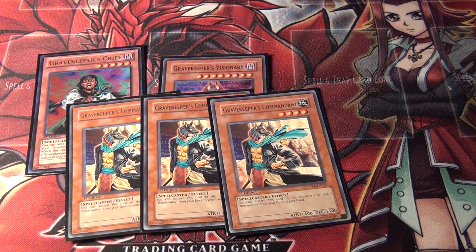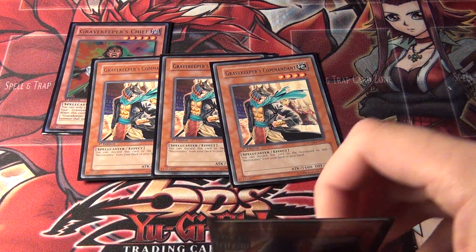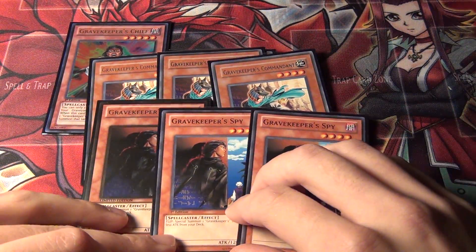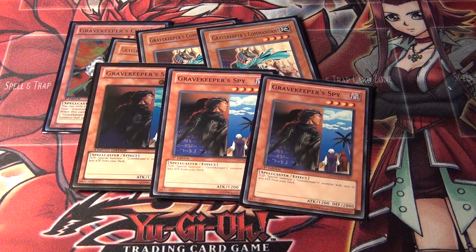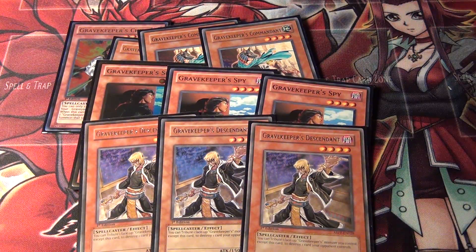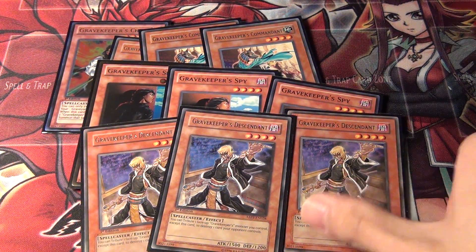Next I've got three Gravekeeper's Commandant. He searches out the Field Spell card, and with the Field Spell he's 2100. Next, three Gravekeeper's Spy. This is standard for Gravekeepers — helps maintain field presence, has 2000 Defense, and then with Necro Valley it has 2500 Defense. Next, this is probably the most annoying card for people to go up against.